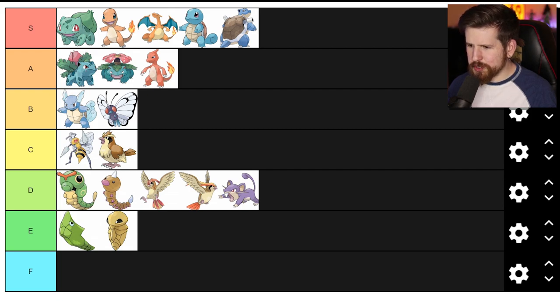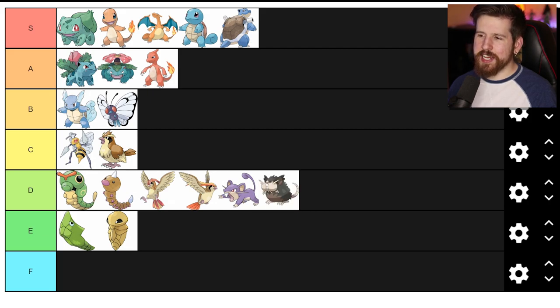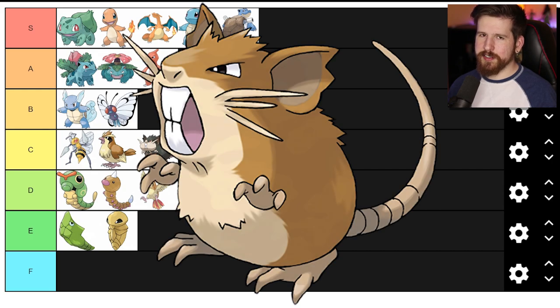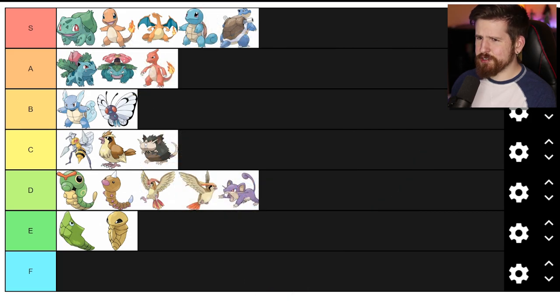I seem to have found a problem with this tier list because it actually includes Alolan Raticate but not the original Raticate. So we're gonna treat this like it's the original Raticate - I'm not doing regional variants. Raticate - I always thought Raticate was a little cooler than Rattata. For one thing it has more normal coloring, this golden brown sheen to it, and it looks more intimidating. Let's go ahead and put him in C. He's improved over Rattata if nothing else than for intimidation factor.